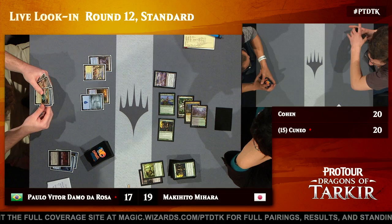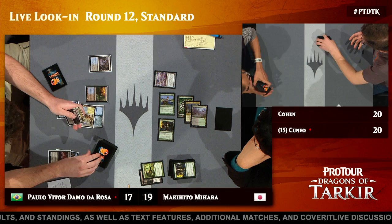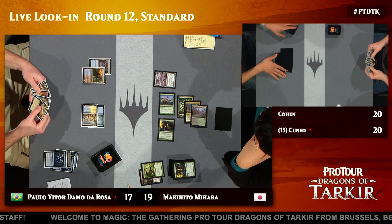The Courser can provide card advantage and smooth out Mihara's draws, and the Whip, once it's on the table, is pretty hard to get off. It's going to provide a long-term advantage for Mihara. So even though PV is not under any direct pressure, he's got a little bit of catching up to do against these powerful permanents that have already resolved and are difficult to remove.